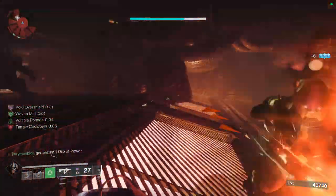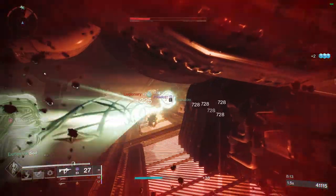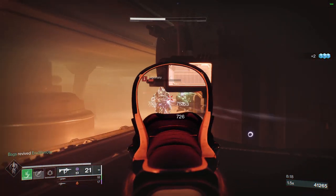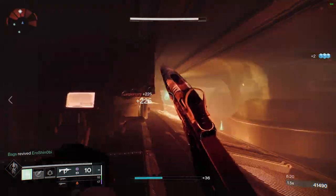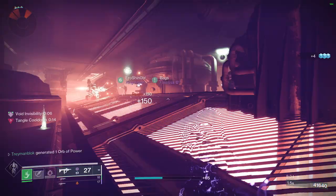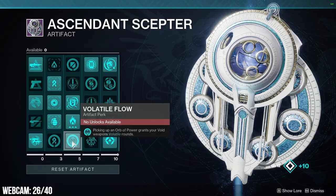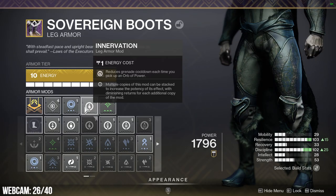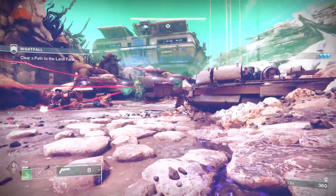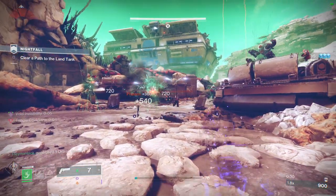Once you perform the combo and kill an enemy with it, you will spawn an orb of power. This orb of power is very important because it activates a lot of buffs and interactions in this build. Apart from Woven Mail, this orb of power will activate volatile rounds for your void energy weapons. At the same time you will also get grenade energy when picking up these orbs thanks to Innervation.